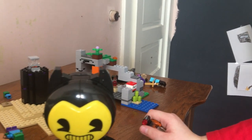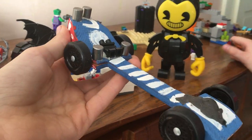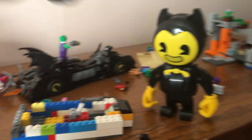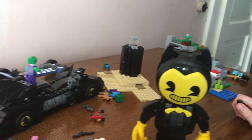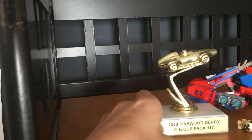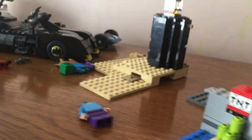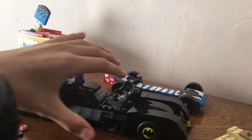Over here, this is not LEGO but it does have one LEGO piece. This is a pinewood derby car for Cub Scouts — Diamond put the legs there so he could put a minifigure on it. He had a lot of fun doing that race and he even got a trophy. Here we have the Batmobile — this was not a very expensive set even though it's kind of big.